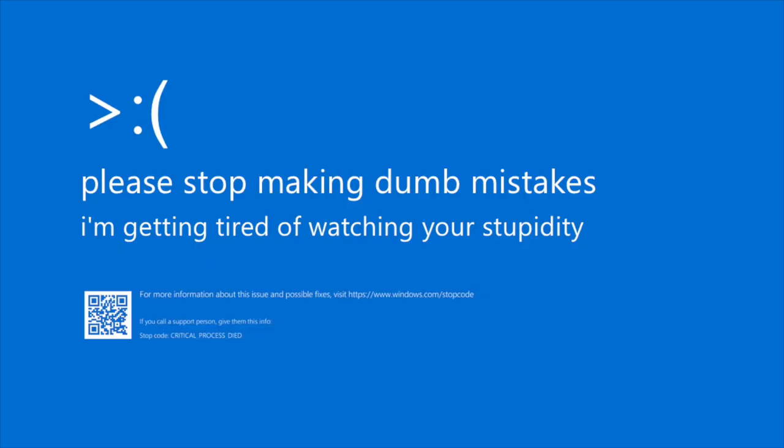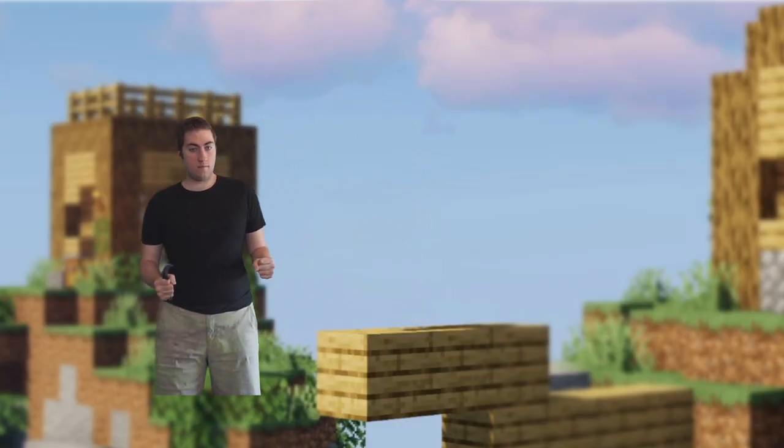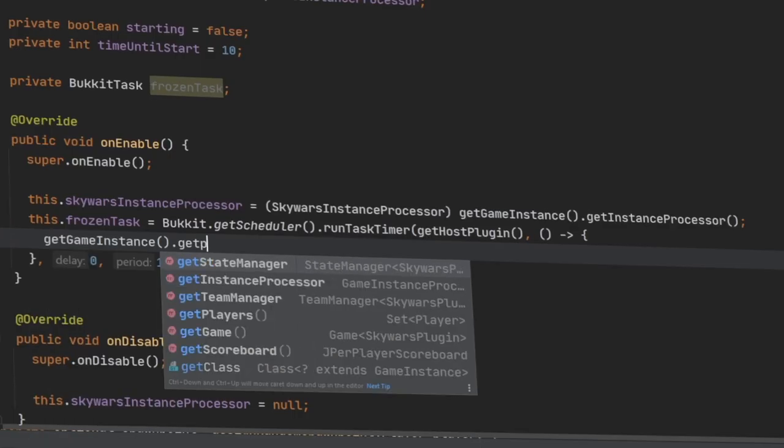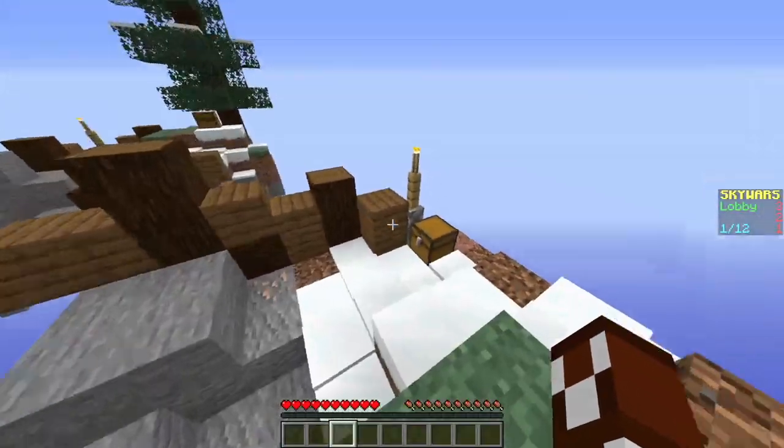After fixing that, I jumped on the server and was able to spawn at an island. There was only one problem — you could literally jump off the island and die. So I whipped up a quick solution: the player can no longer leave their spawn point until the game starts.